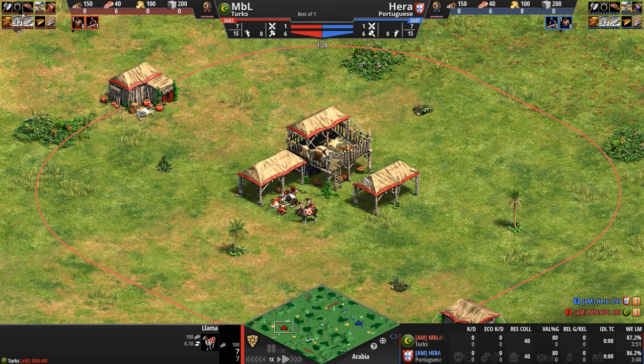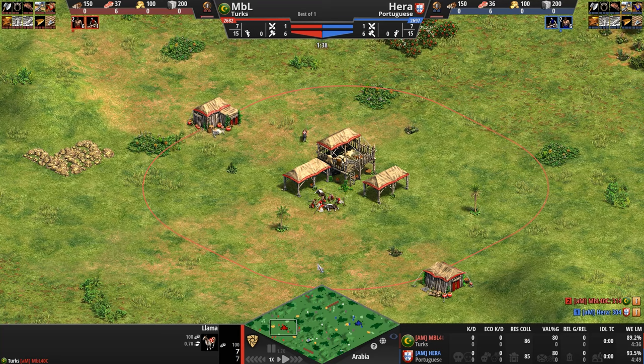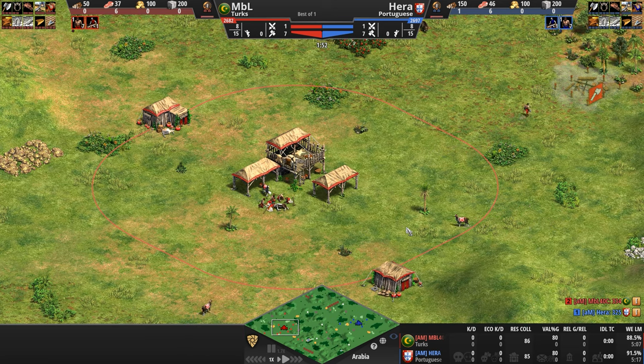Staying on brand, the unique unit of the Turks is the Janissary — a more expensive, overall less accurate hand cannonier, but one that comes with more HP, a better attack, and more armor. However, no attack bonus against infantry like the hand cannonier. To support these heavy but expensive units on the battlefield, the Turks can field some pretty interesting, cool, decent supporting units of their own.